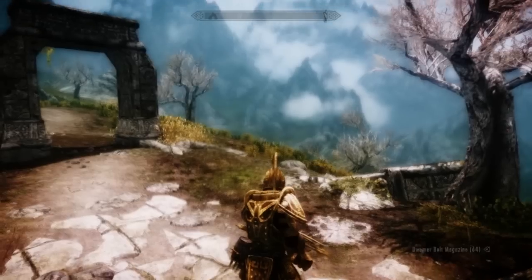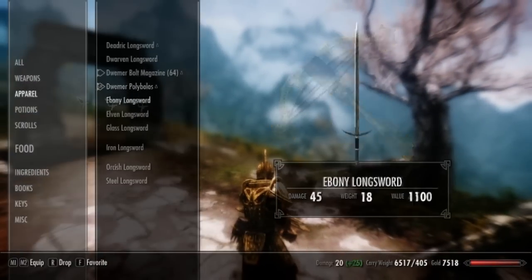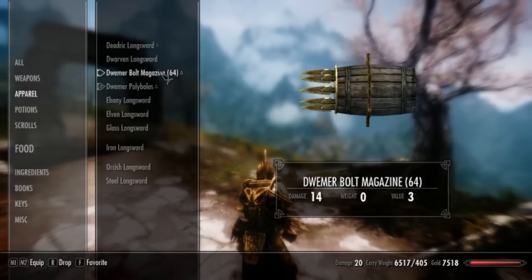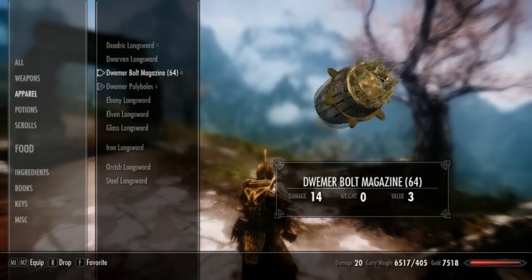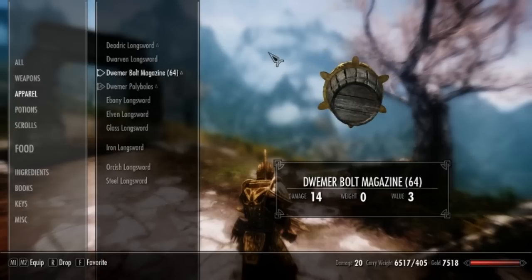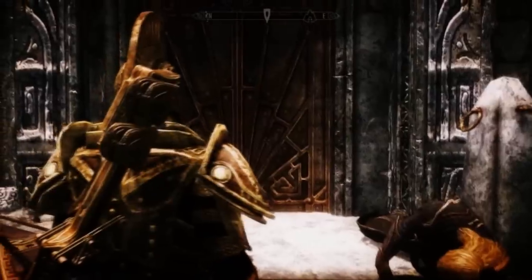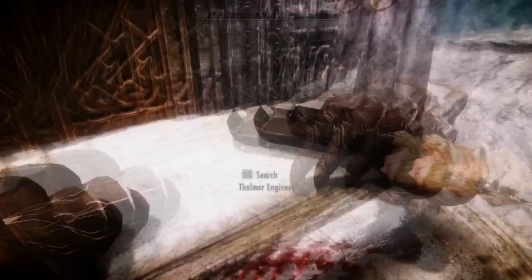She also has some bolts on her — the magazines. They've got like eight shots in them, I think eight shots, and then you gotta reload. We're not gonna shoot it yet, we're gonna go inside and check out if there are any more crossbows in here.